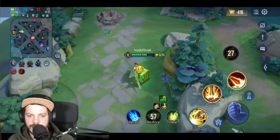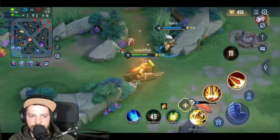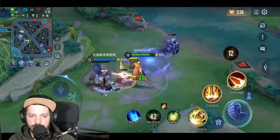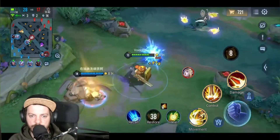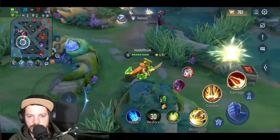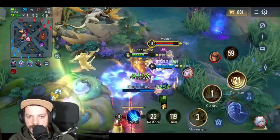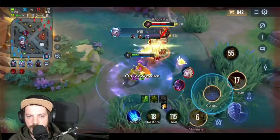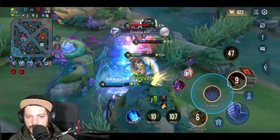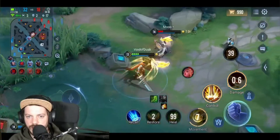We decided to go back because we had the feeling the enemy team would make an appearance, so without risking being killed, we said goodbye to the Abyssal Dragon. We need to consolidate our team fights and take the next best action. I'm playing super aggressively — being suppressed by Arum, zoning the enemies away, occupying two enemies at the same time, trying to make my team get kills. And as you can see, there has been a triple kill for Pain, just because of this setup. Now look at the damage I'm dealing.